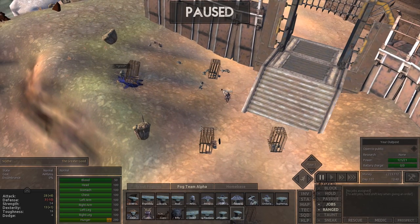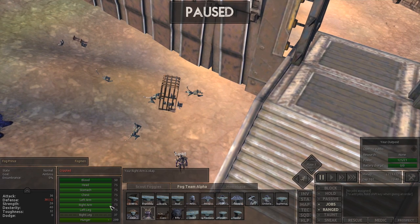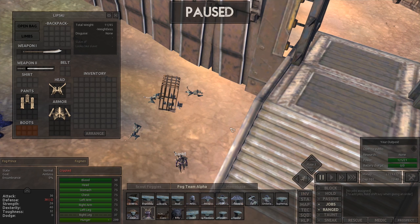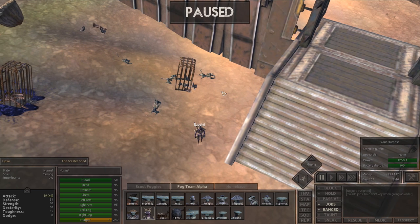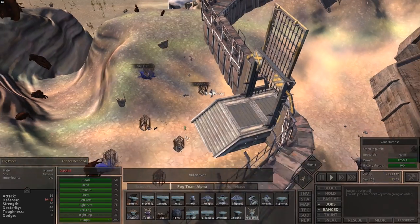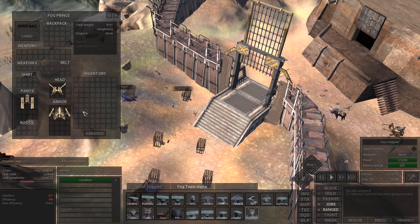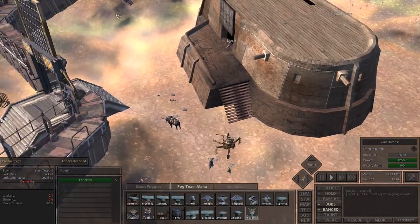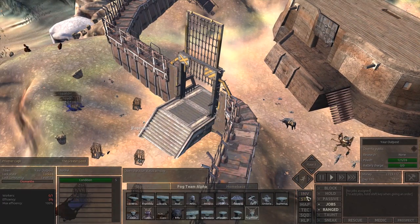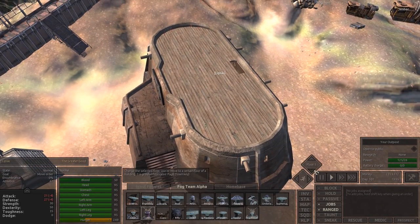I want to get a crossbow group built up. The princes will have the most precision shooting, and the nice thing about the Prince is he can hold his own if he gets attacked in melee. Let's give it a shot — we should get a crossbow group built here, that's been on my list for a while. It did not work naming this fog prince though — so there really is no rhyme or reason sometimes. He needs a right leg, so Lipski, you're going to get him a right leg real quick. I know I've got a bunch in here, but we are already running low on limbs.